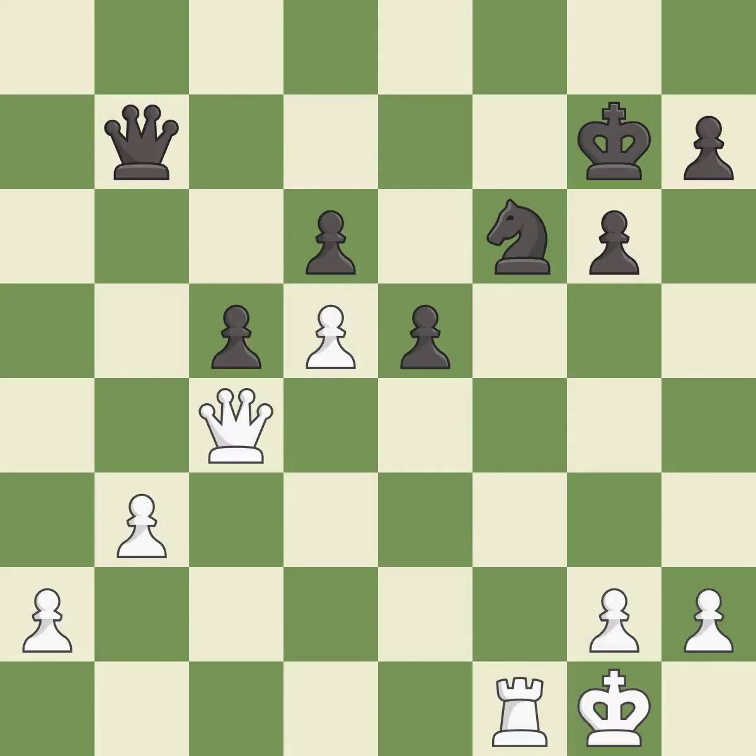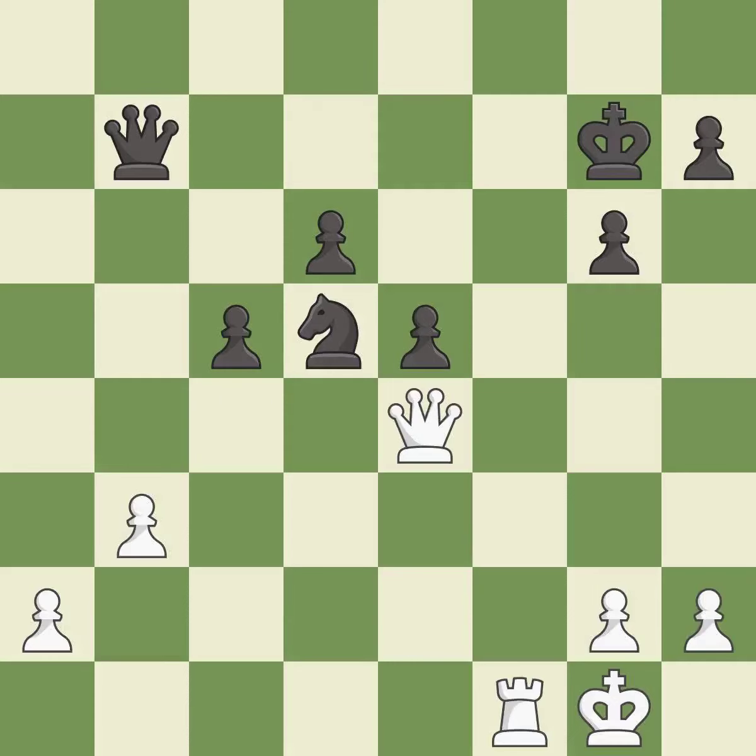A solid choice — it is excellent, one of the best moves. This captures a vulnerable pawn. This threatens to fork pieces — it is excellent. This stops the opponent from being able to fork pieces — it is best.